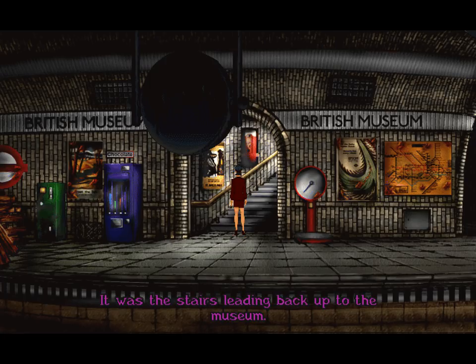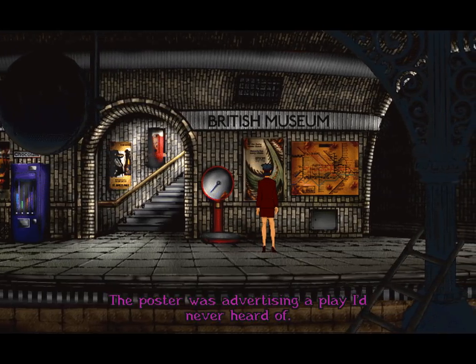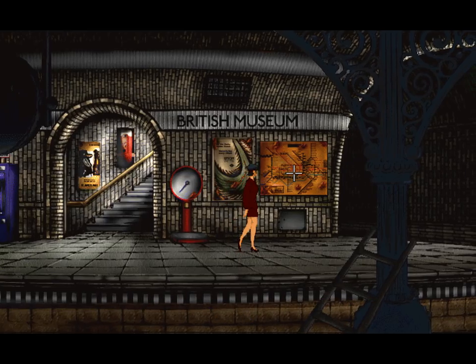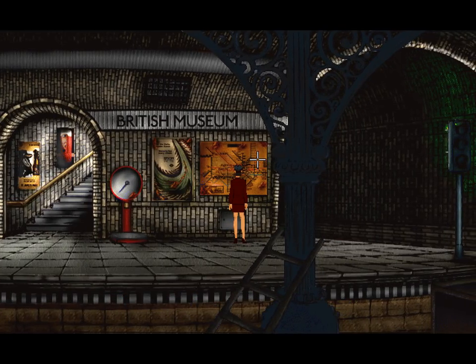Let's start having a look around. Starting with the way we came — the stairs leading back up to the museum. There was no point in going back up there. There's a lot of things we can look at, starting with these posters. The poster was advertising a play I'd never heard of, probably because it's a very old poster — the date on the poster was before I was born. And it was an old map of the London Underground. I thought there'd be a lot less stations on that one compared to a current map, but it looked just like the modern one. Never mind — I'm mistaken.